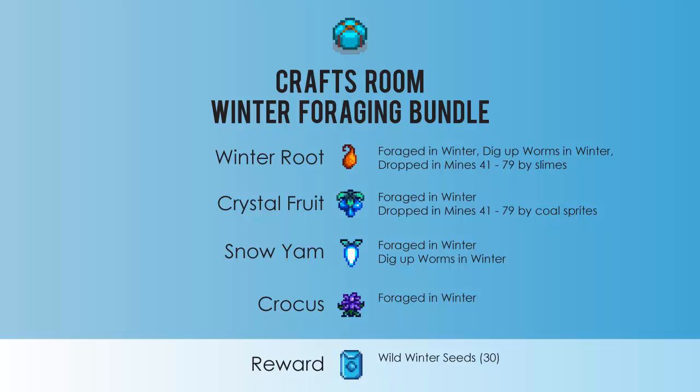The next one is the winter foraging bundle and you will need a winter root, a crystal fruit, a snow yam, and a crocus, and you'll receive 30 wild winter seeds.